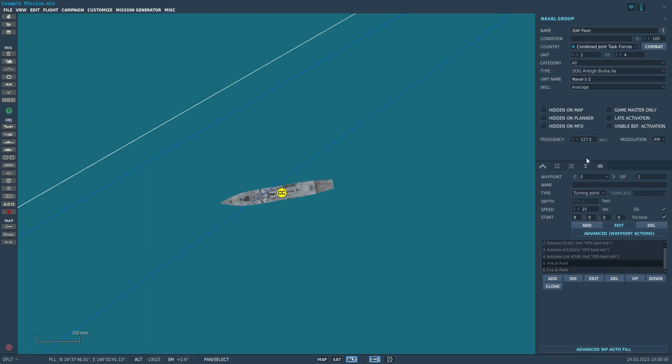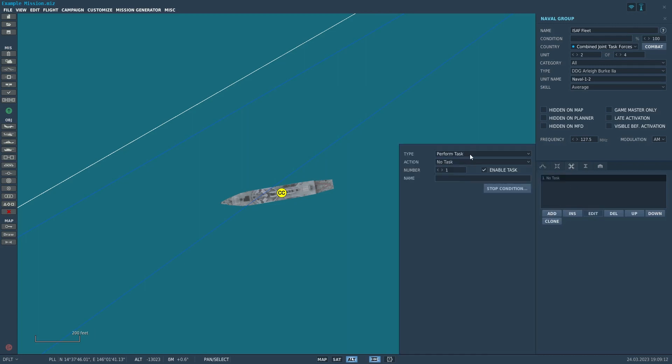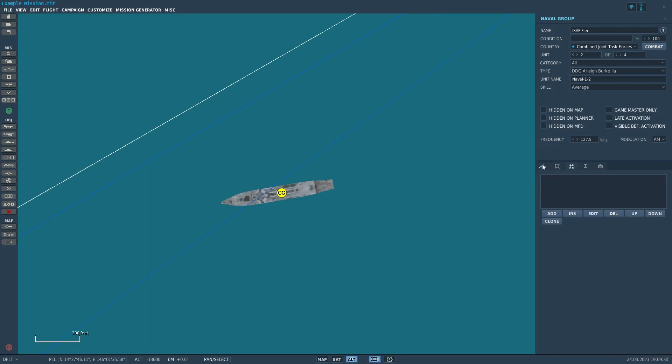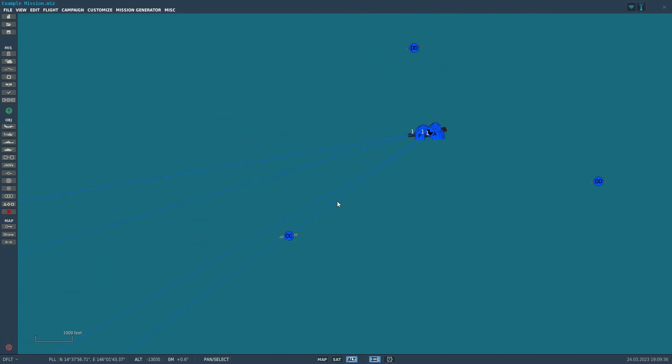One more point on Fire at Point: you can also set up fire points in triggered actions. Instead of having the cruise missile fire at the very beginning, you can set it up in triggered actions so that whenever certain conditions are met, it begins the cruise missile attack. So there's that option as well.